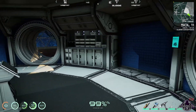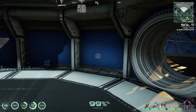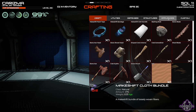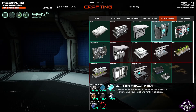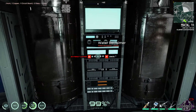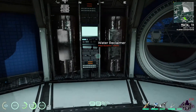We'll just leave that for a second - that's a little bit strange. Now we need to do the water reclaimer here I should think, next to the kitchen. That makes sense - that kind of makes sense. Water reclaimer there. There we go - we've now got the water reclaimer. Awesome!